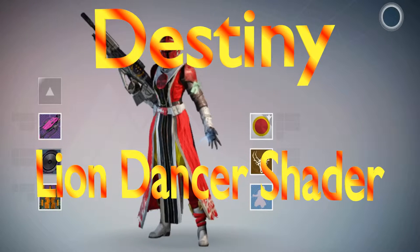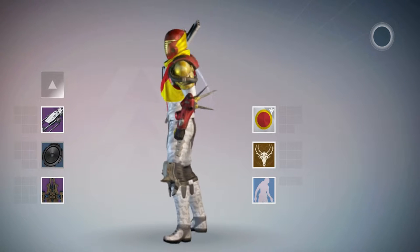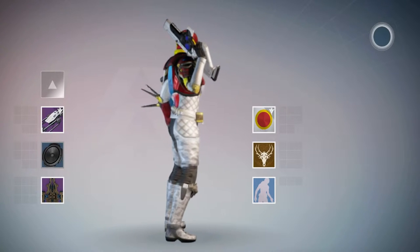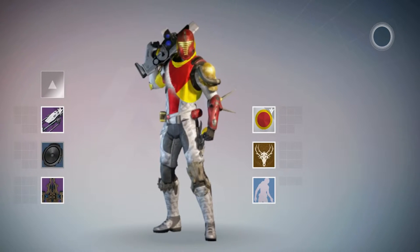Hello! Today we're looking at the Lion Dancer shader, and I'm very happy to say I got it today. The way I got it was through levelling up with the Cryptarch. As you can see, it's red and yellow and white — red in the middle of the icon, yellow around there. Looking quite nice on the Hunter.